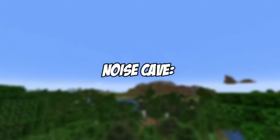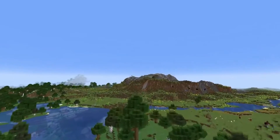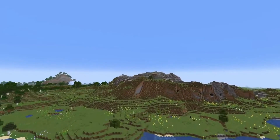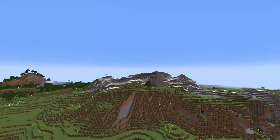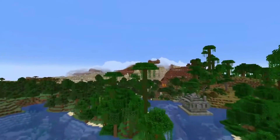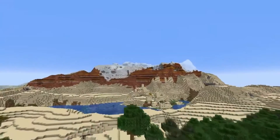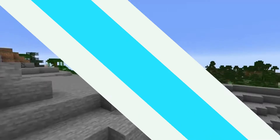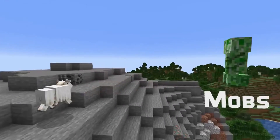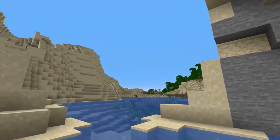Noise Caves. There are three types of Noise Caves coming in 1.18: wide open, narrow, and winding. There's nothing too special about them, but they're intended to make the different types of caves you can encounter in the game more dynamic and unpredictable. Wide open caves are basically big holes. Narrow ones are mostly straight, thin paths, and winding ones are similar in size but twist and turn.